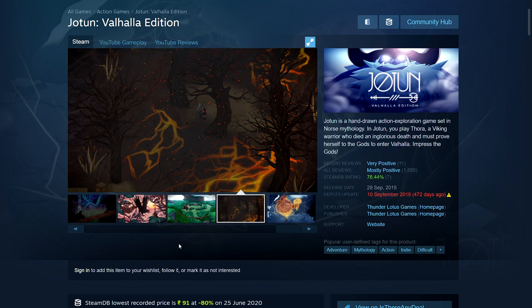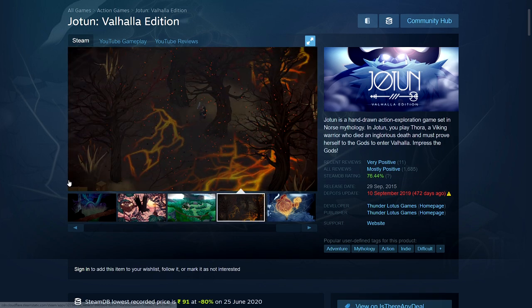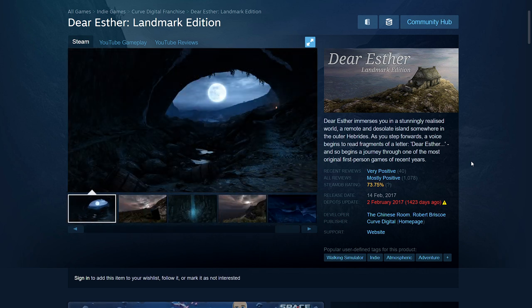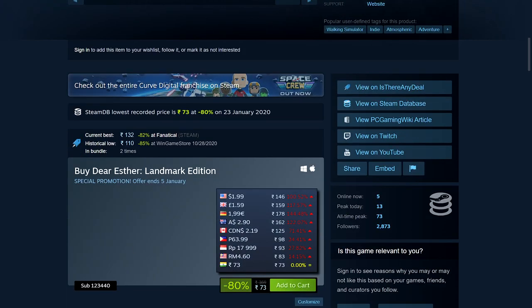Then we have Jotun: Valhalla Edition — I think this might have been given away by the Epic Games Store. It's an indie action game with a beautiful art style, 80% off: 91 rupees, $2.99, £2.27, €2.99, $4.30 Australian, and $3.49 Canadian dollars. After that we have Dear Esther: Landmark Edition — one of the early walking simulator games that helped get that whole genre going, in its remastered improved version. It's 80% off: 73 rupees, $1.99, £1.59, €1.99, $2.90 Australian, and $2.19 Canadian dollars.